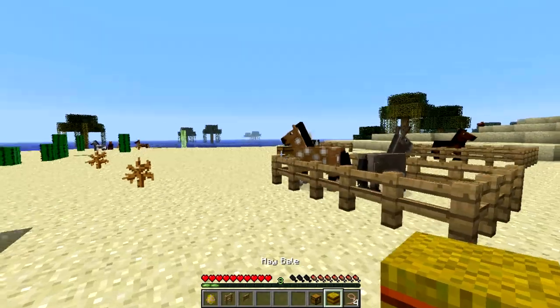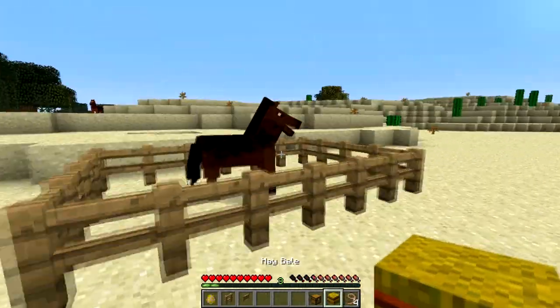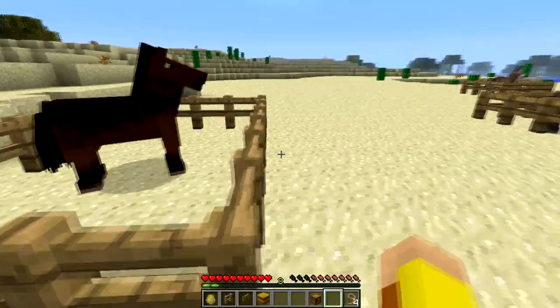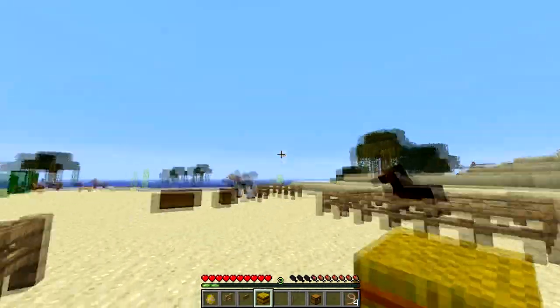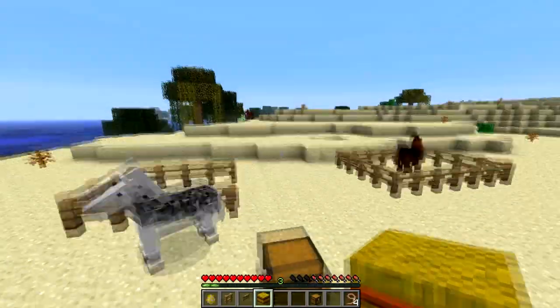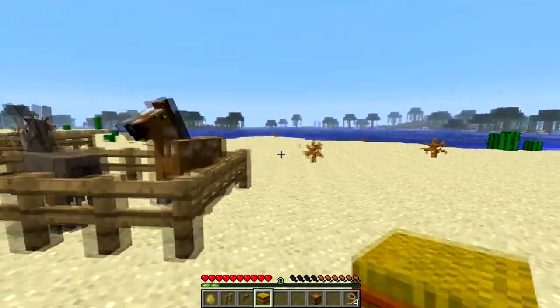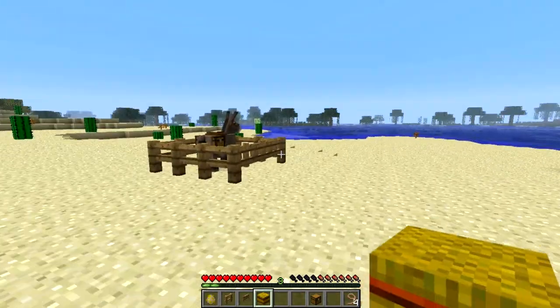And of course this is actually a completely new item. Like the lead, the hay bale is now added, and this is what it looks like. I'm going to show you what effects it has on them in the next episode, which I'm uploading at the same time. It's going to be all about their food and how their food affects them and different magical effects it has. Hay actually has a special effect on them, so we're going to be going over that in the next episode.